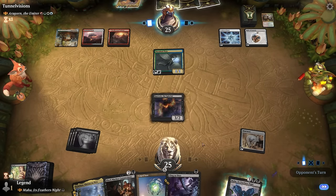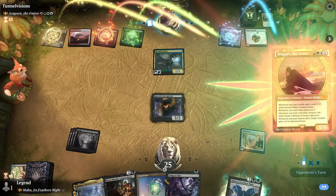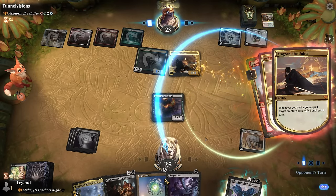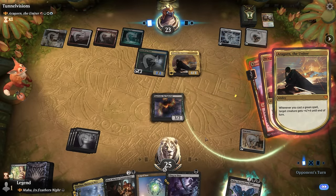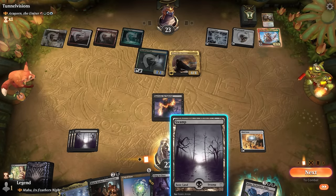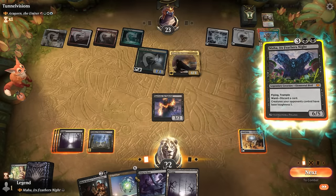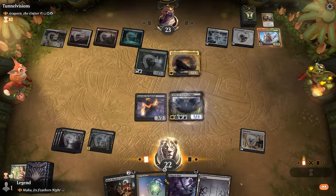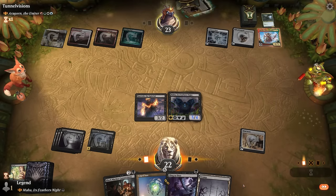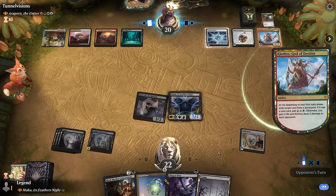We play Karvac, hoping next turn to wipe their board. Going for Black Market Connections first would also have been reasonable. Aragorn enters with two cards left — one is Clothis. It would be good if Clothis turned into a creature since it would die, but as a non-creature it'll stick around. We play Maha and our opponent's creatures vanish. They'll need to find removal before they can keep anything in play. Next turn we're looking at Caged Sun.